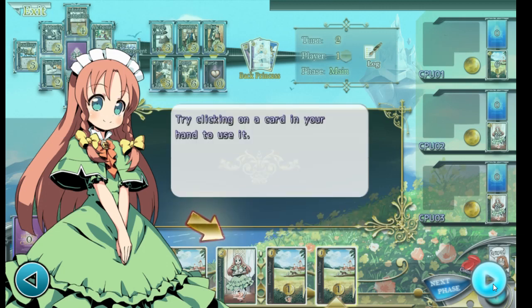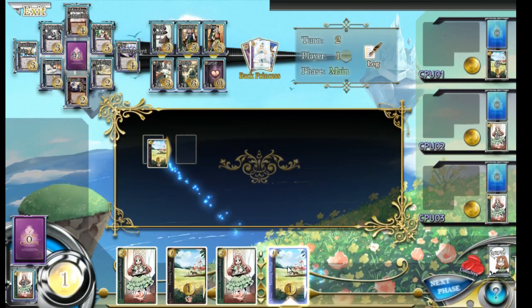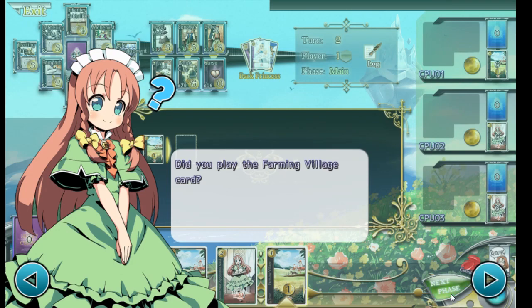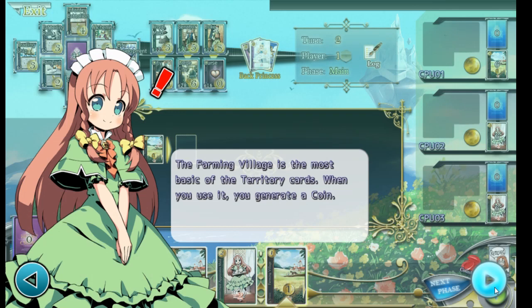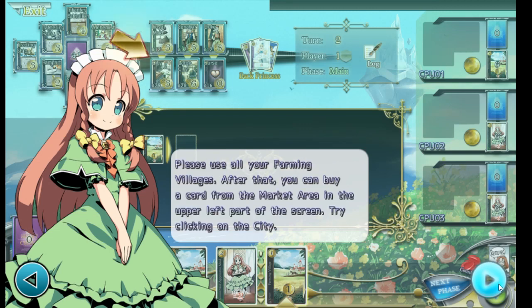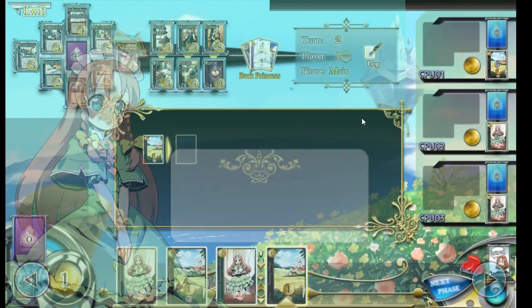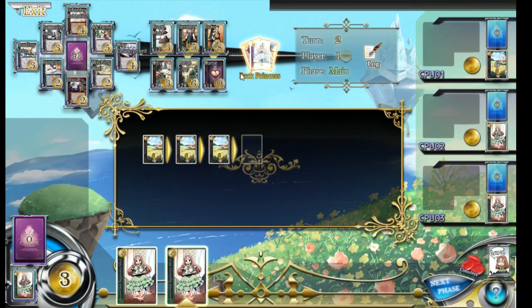Try clicking on a card in your hand to use it. Farmlands! Did you play the Farming Village card? The Farming Village is the most basic of the territory cards. When you use it, you generate a coin. Let's take that coin and buy a card with it. Please use all your farming villages. Then you can buy a card from the market area in the upper left part of the screen. Try clicking on the city. We'll click down and get the normal city.